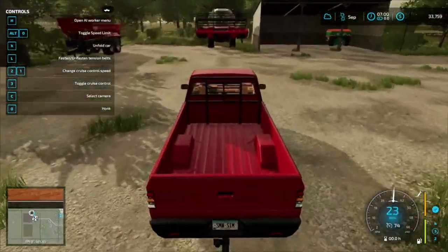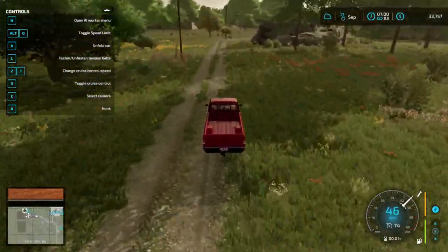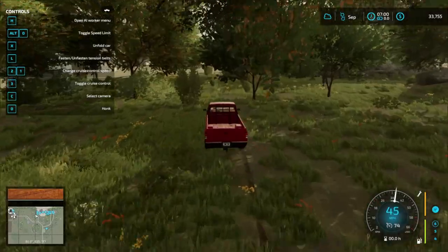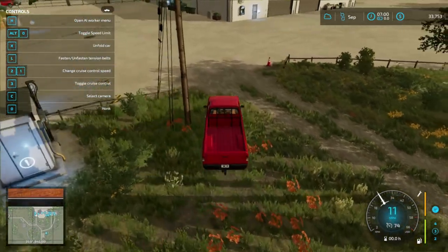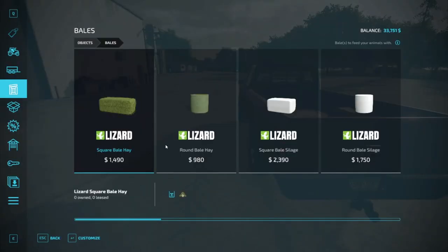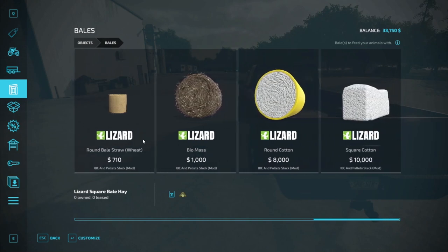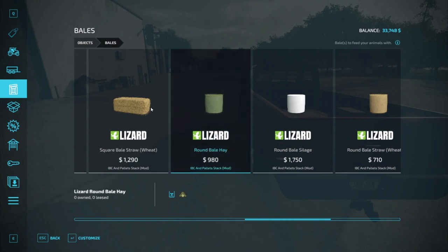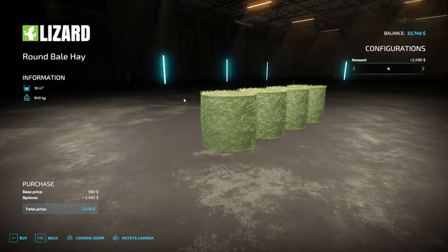We do need a couple of grass bales until we can make our own, so we'll just go to the shop in the pickup and buy a couple. We can't buy just regular grass bales, so we'll go ahead and get hay bales — we'll go with the round ones and buy four for right now.